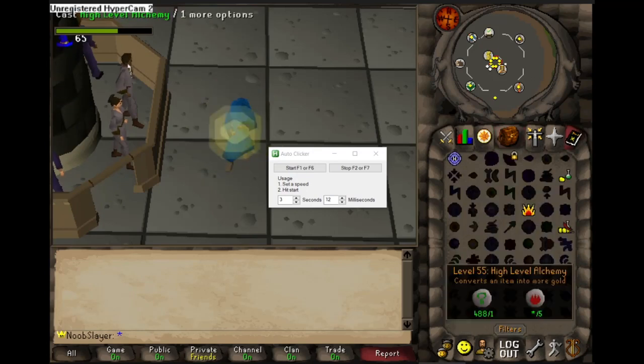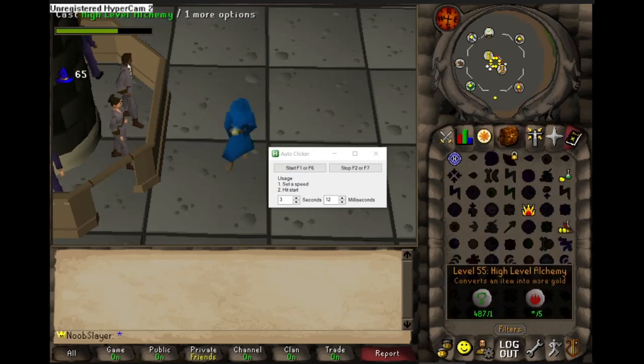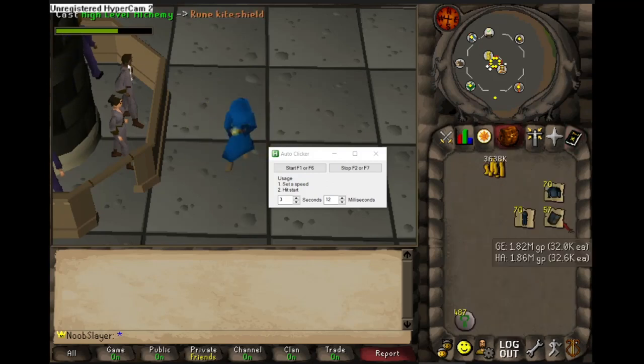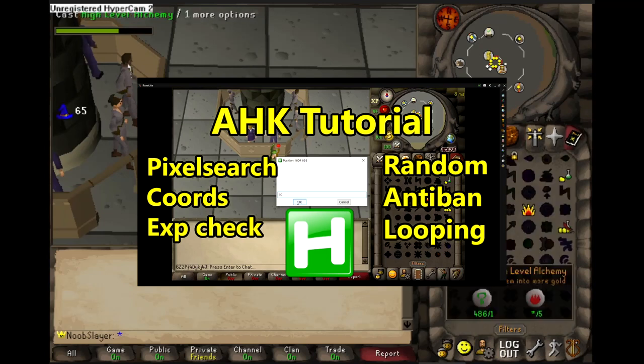Although you'll hear many people say they get to 99 magic just with Garry's Hood auto clicker, there's no reason why you can't randomise the script and try to make it safer. I've already got a video on how to make a fully randomised high alching script.